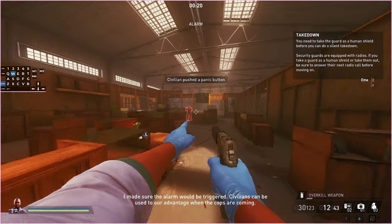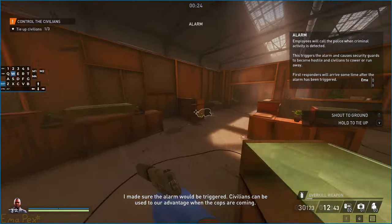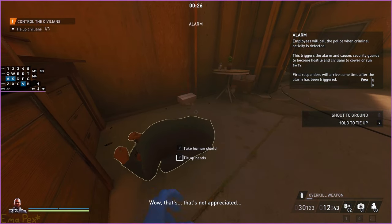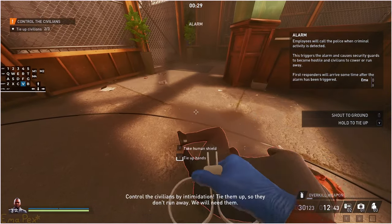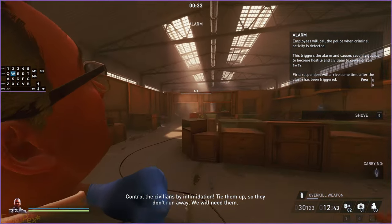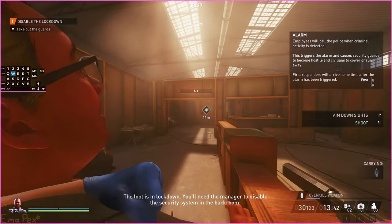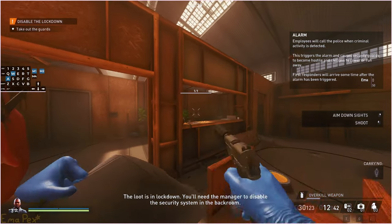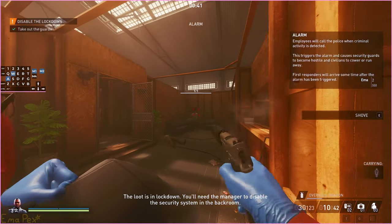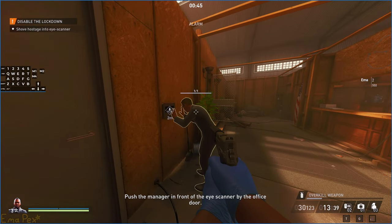Once you open this gate the alarm will go off and now you need to tie everyone up. Civilians can be used to your advantage when the cops are coming. You need to grab the manager and move him over to the scanner. It's worth noting that if you grab a civilian that has been tied up, they will no longer be tied up — so it's kind of weird that you need to tie them up first.